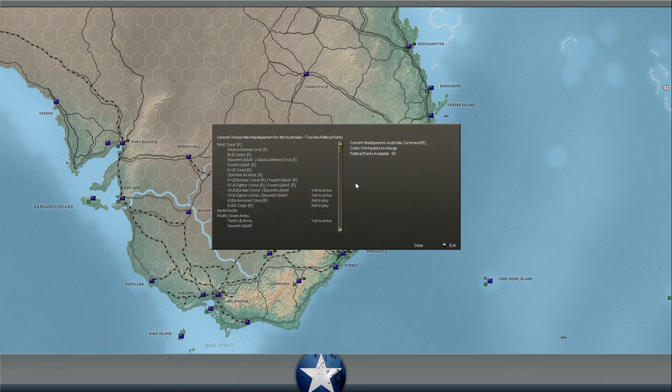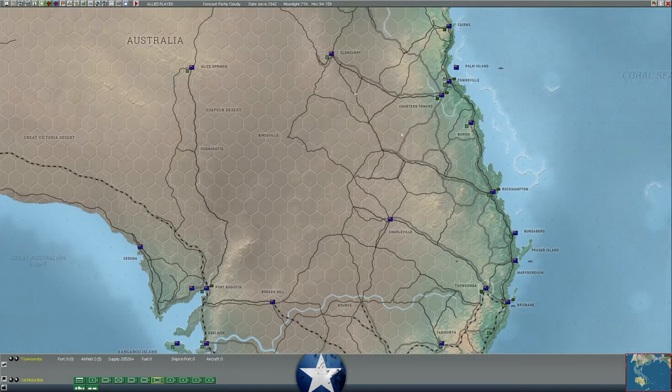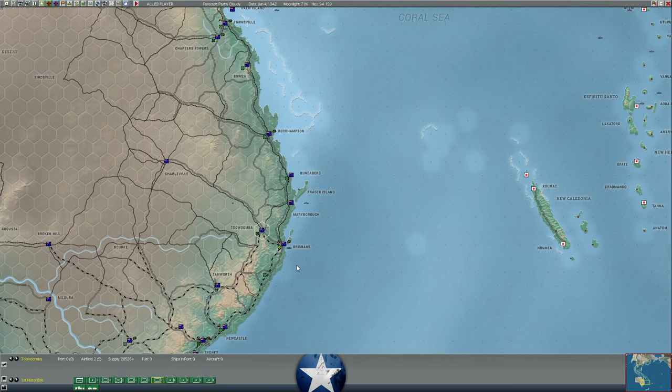We'd have to spend a thousand political points to take these guys off the Australia Command Headquarters — what that basically means is I can move them anywhere in Australia, but if I try to put them on a ship to sail them somewhere else, I can't do that because they're a restricted headquarters. They can only leave their headquarters if they have permission, which I get by using political influence to convince the Australian politicians that Australia is safe and those troops can be used somewhere else. You gain political points over time, and they can be spent on things like this.